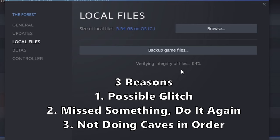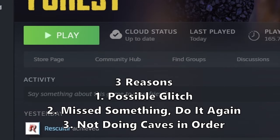Number three: you probably didn't explore the connected cave first. For example, I tried to explore baby cave while playing The Forest one time, and it didn't cross off. I had to explore hanging cave first, get that crossed off, and then go into the baby cave — which is actually part of hanging cave, by the way. I had to go back into that cave, and then I could cross it off. I don't know if that's intentional or a glitch, but I'm just letting you know it's a possibility.